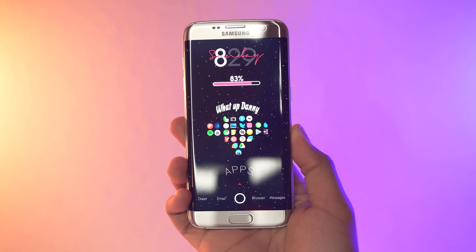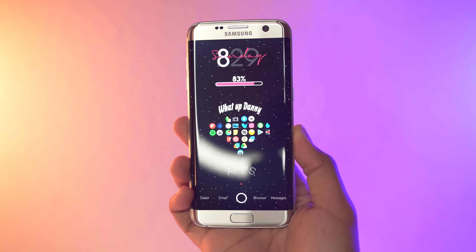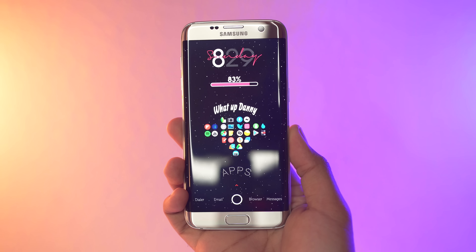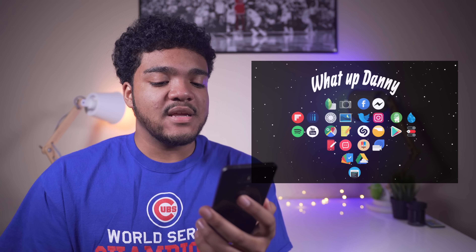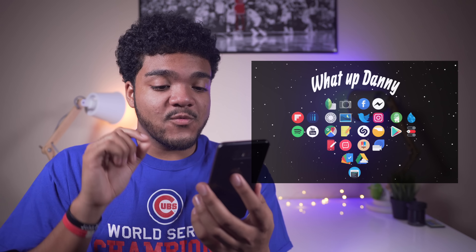I'm going to go ahead and skip down to the bottom where the dock is. That circle down there adds a nice kick to this home screen. And I also like the fact that you've actually used labels for the applications down on the dock — it definitely adds a different twist to this setup. In the middle, you've got all of your icons, and they're really, really tiny.